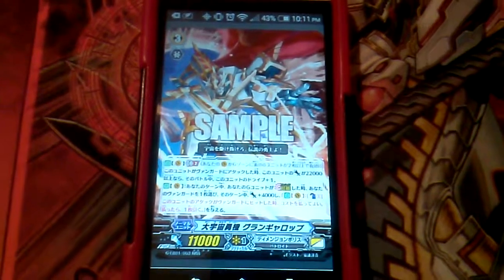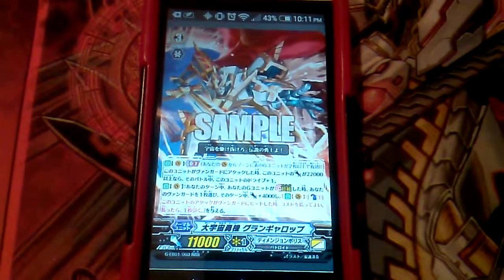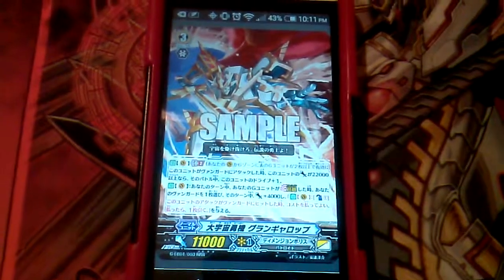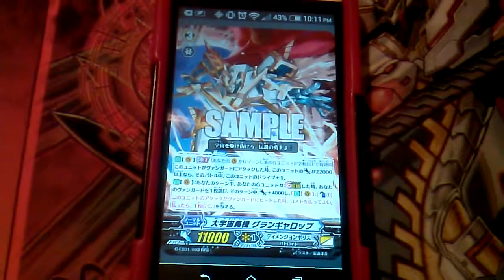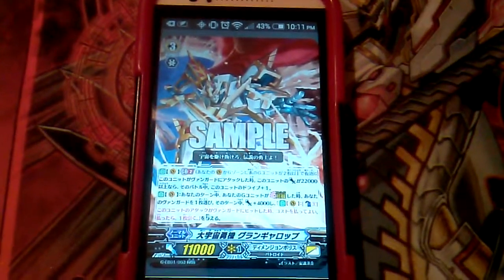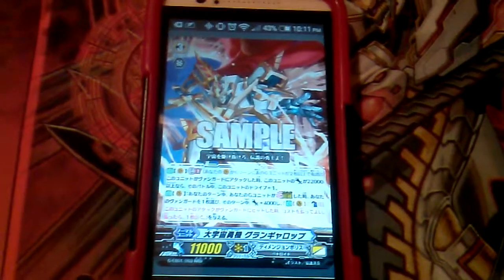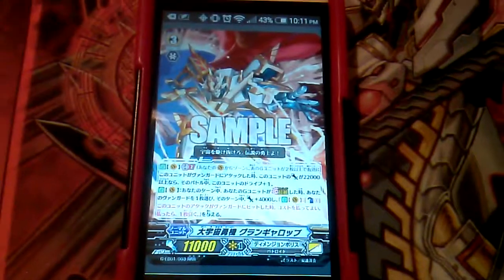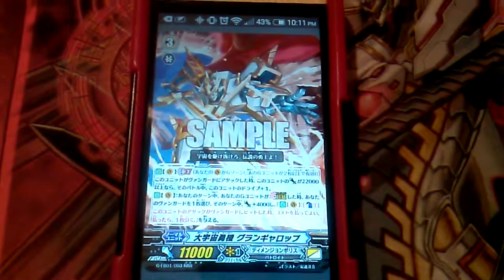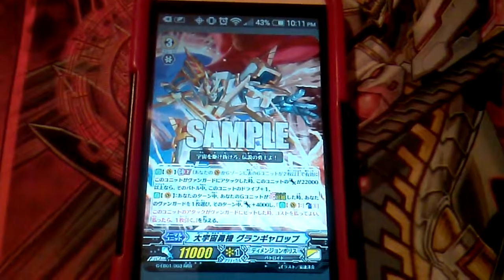This Dimensional Robo Extra Booster is bringing out a couple stride units, pretty good, but to get to stride you need grade 3's. So I might as well talk about the grade 3 that most people are going to be using in their Dimensional Robo decks with Generation Break — what people are calling the Break Strike card. This card is called Great Cosmic Hero Grand Gallop.